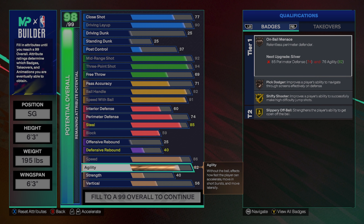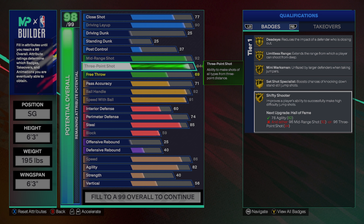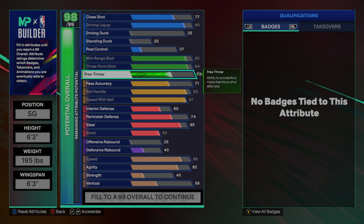The agility we're going to put at 82, so that if you do decide to put your 3-pointer at a 99 with cap breakers, you can get shifty shooter on legend. But yeah, it's looking like a pretty good build — it almost looks like a meta 2K build for a guard, but there's some things that I would change. But yeah, Jared McCain, he's very good this year.